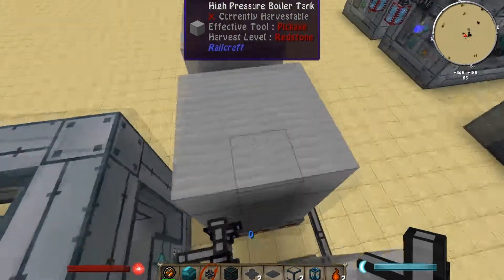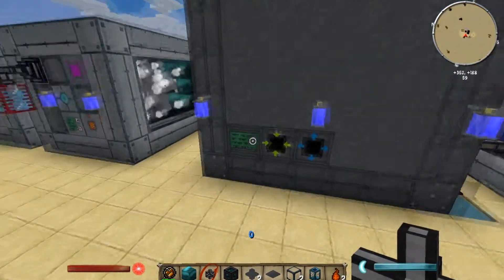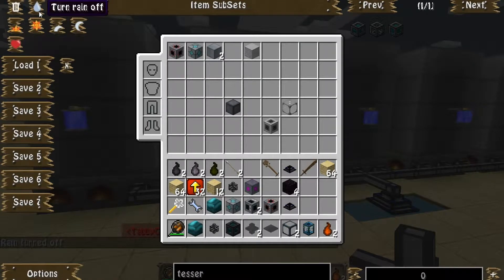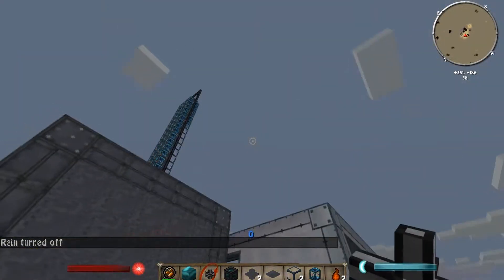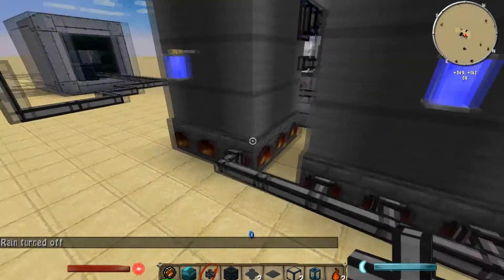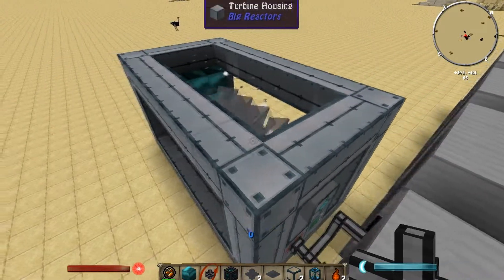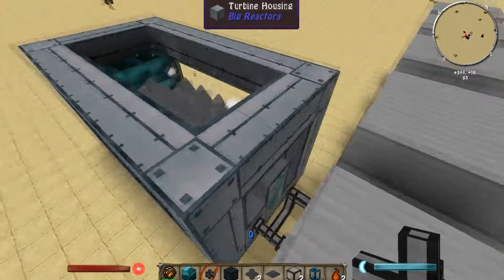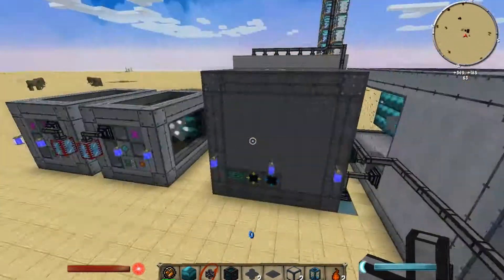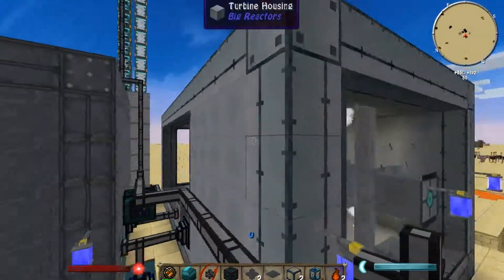It is running solely off of these high pressure boilers, which do not require nuclear power to generate the steam. So if you have access to Railcraft or other steam generation, you can use that steam to power the big reactors big turbines — an alternate method if you don't want to use all of your materials making a reactor and then making a turbine.